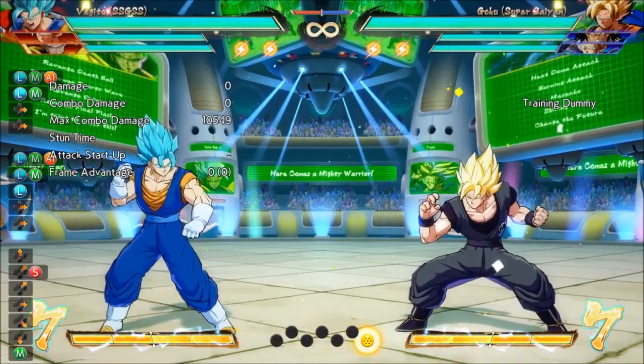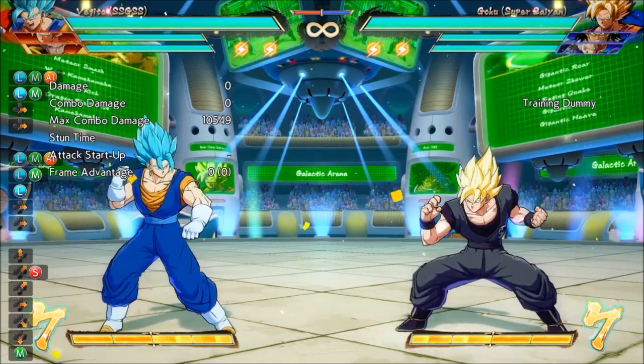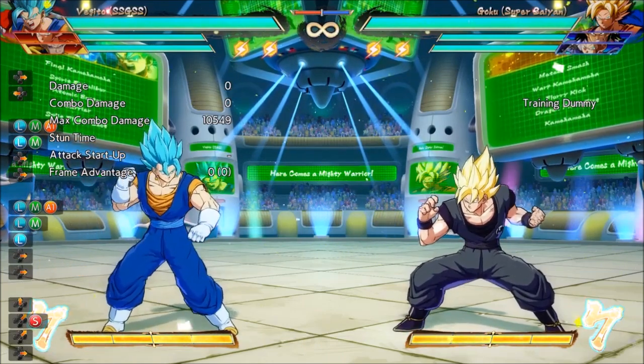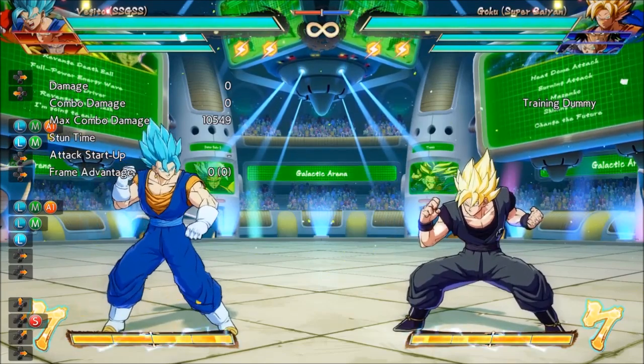Because people often ask me why I don't show inputs and what is the hardest combo in the game, let's kill two birds with one stone and show Vegeto's hardest combo — and why it's a great example of why showing inputs is actually useless.